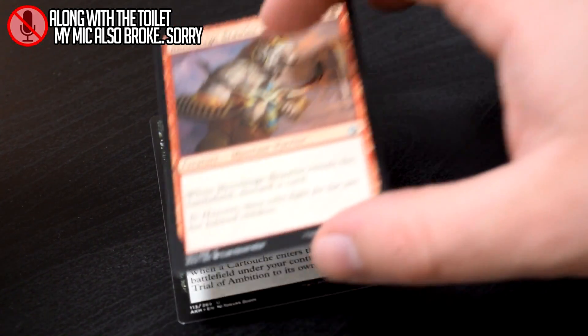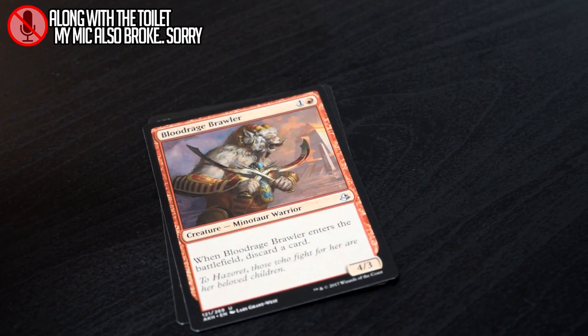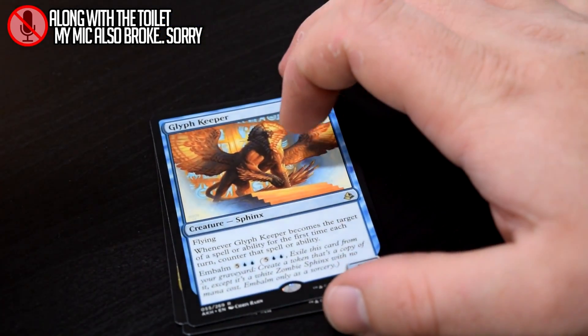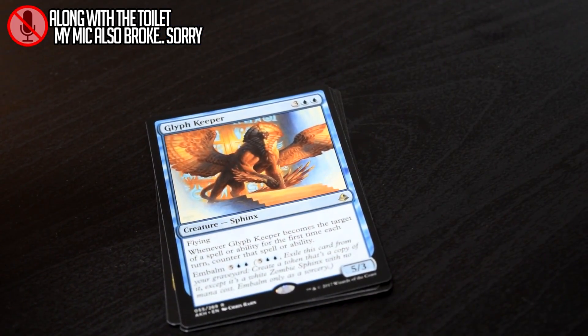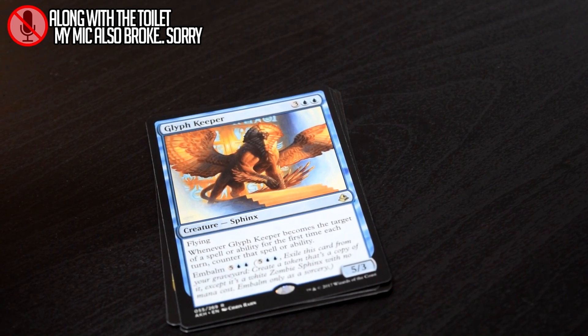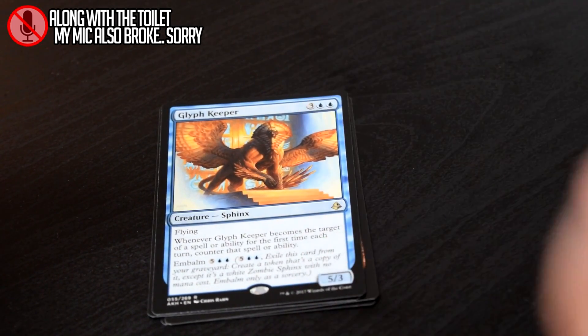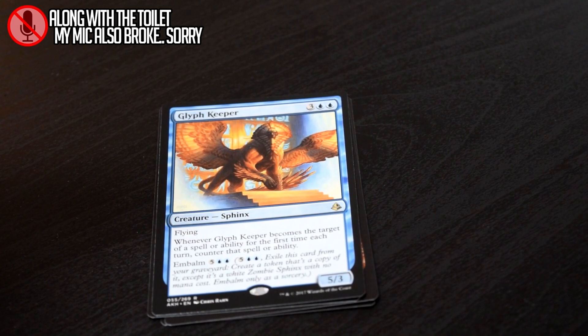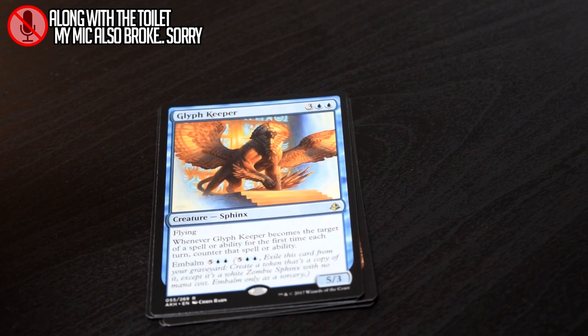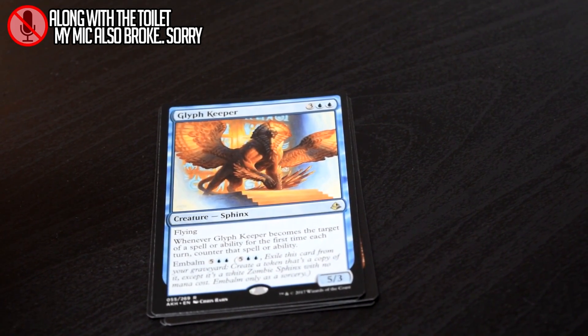Trial of Ambition, Blood Rage Brawler, Honor Crop Captain, and our rare Glyph Keeper. This is another card that I've played and have drafted and have done very well with. A 5/3 Flyer that can keep coming back is really nice, and he basically has Hexproof — an opponent spending two spells on this thing to kill it is rough for any player. So once it's out, it's probably going to stay out there until something blocks and kills it, but then it just comes back. That's a good card. Very good limited card.